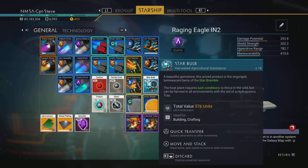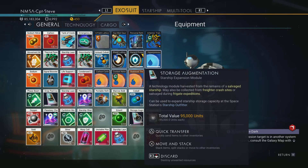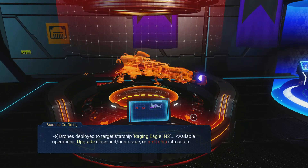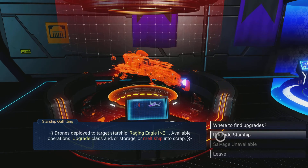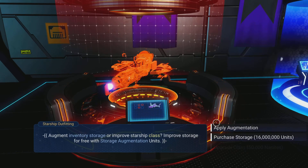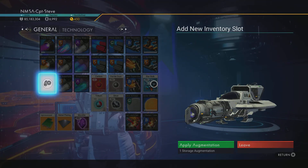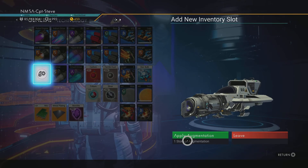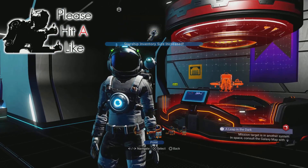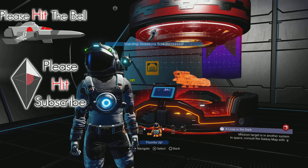Got a load of other bits to sell and some modules to turn into nanites. Didn't get storage augmentation that time — still only got the one. Let's apply it to my ship. I got this from the hauler we scrapped. Storage-wise I would have spent 16 million on just one slot, but this is a freebie.